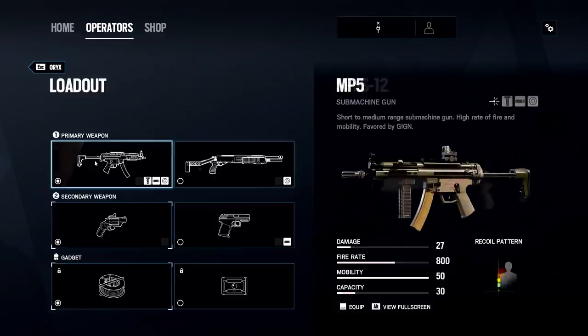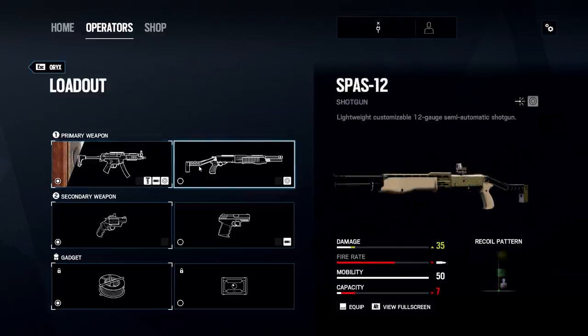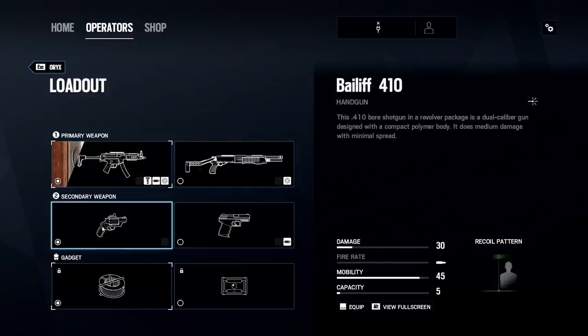The other primary option is the SPAZ-12 shotgun that Valkyrie has available to her. I do think most people will probably be choosing the MP5 — even though it's not great without the ACOG, most people will use it over the shotgun. For secondaries, he has a choice between the Bailiff shotgun pistol that Maestro and Alibi both have, as well as the USP-40 semi-automatic pistol. I think the vast majority of players will choose the Bailiff because it synergizes so well with his gadget — he can jump up hatches, so you want the Bailiff to open and go up those hatches. I see most people bringing the MP5 with the Bailiff as a secondary.